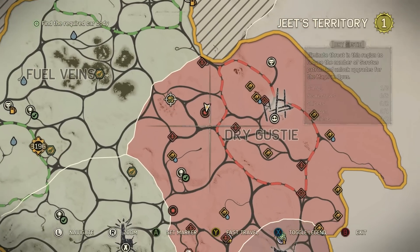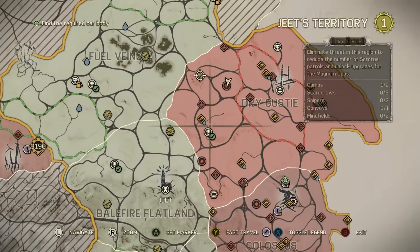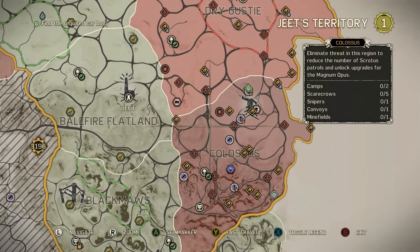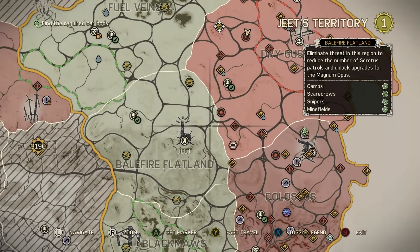Dry Gusty: one there by the convoy — I haven't done these yet, I just thought I would show these because I was struggling to find them myself — and another one there. And then Colossus: there is but one, right there. So that's nine minefields in total: two in each of the regions and only one in Colossus.